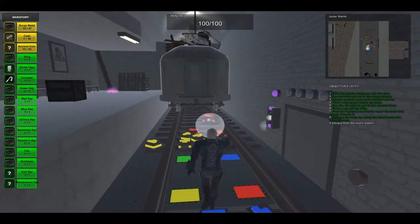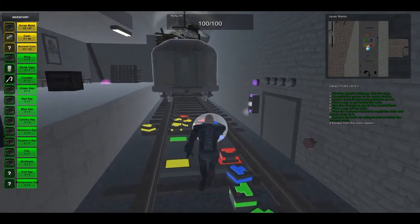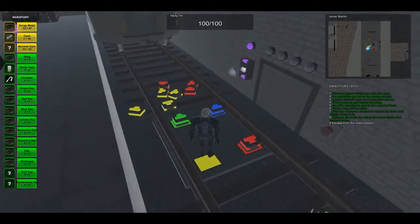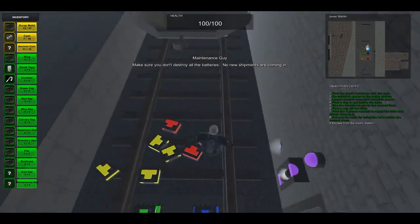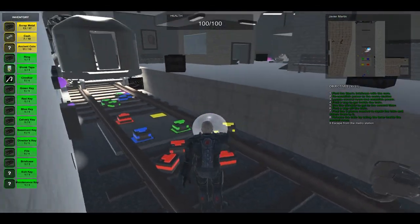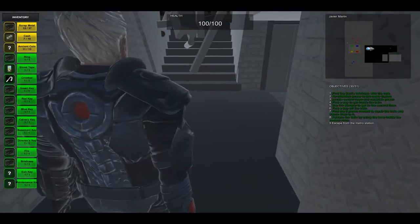The sequence is red, blue, green, and yellow. This note here says make sure you don't destroy all batteries because no new shipments are coming in. What that means is if you put a battery into the wrong spot, they do disappear. So you have to be really careful to place the batteries in the right position. If not you will run out of batteries, so it's really important that you do it correctly.